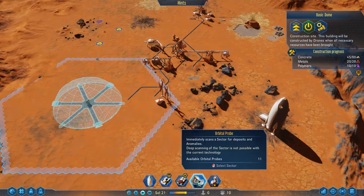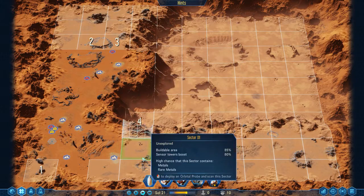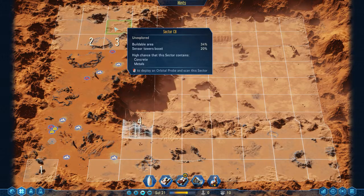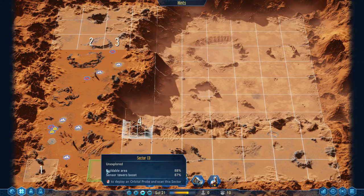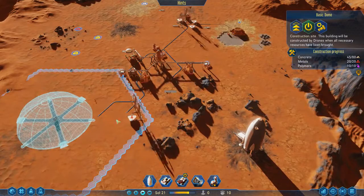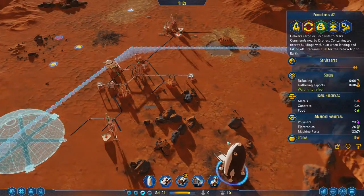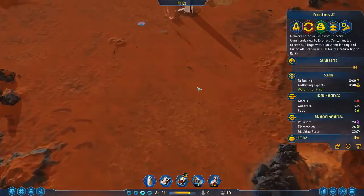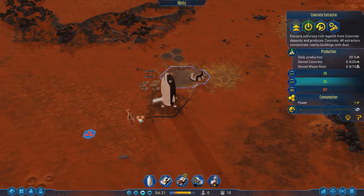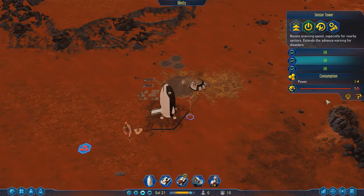Deep scanning of the sector is not possible with current technology. I suppose I could use these to figure out where to send my little robot, since he's just sitting around. I'd have to scan them later anyway, but it would be something for him to do. Advanced strats. Let's pump the party on this dome because I actually want to get it done at some point. This base is looking just copacetic. You can be on during the night too, since there's literally no other consumption - just the sensor tower, which is broken anyway.